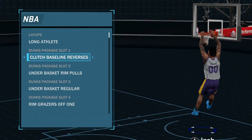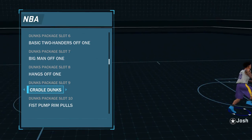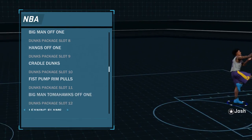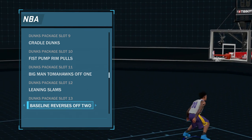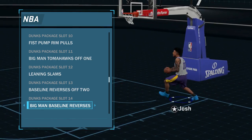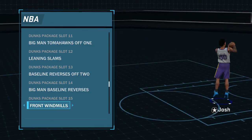For my layups, this is really the only layup I can get as a big man — the other ones are trash. For dunks I have some reverse dunks, basic dunks, big man dunks, cradle dunk — that move almost never gets blocked and it's so fast. Big man tomahawks hardly ever get blocked, it's not like a cock-back or anything. Leaning slams are pretty good, and baseline reverses are a must-have on any player. I also have the big man reverse — it's very fast which is weird because big men are pretty slow.